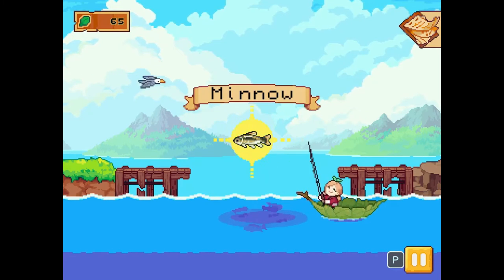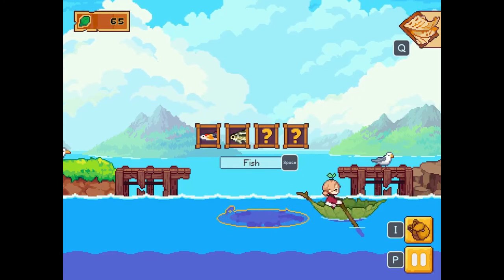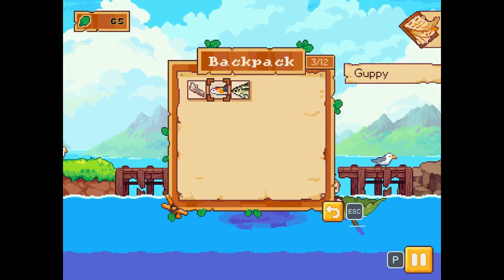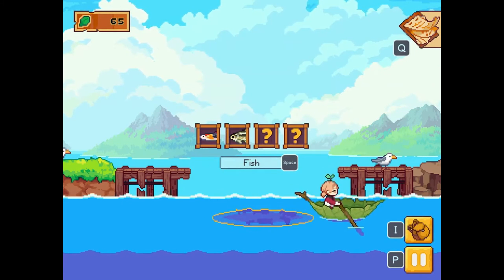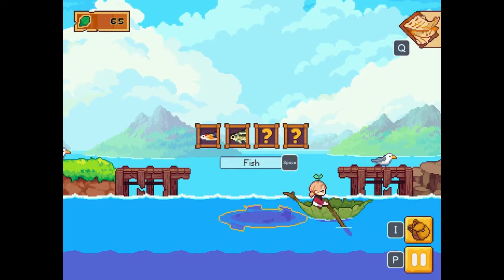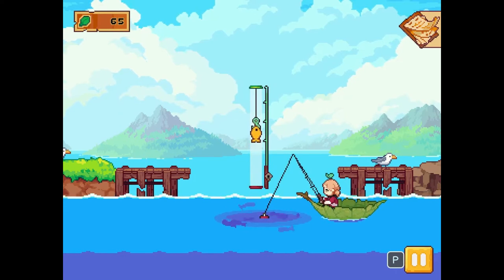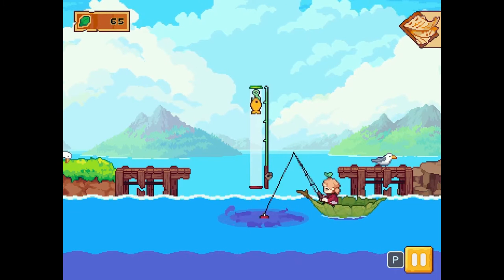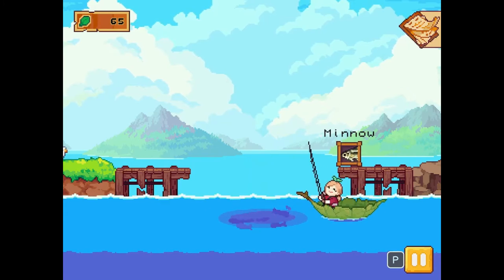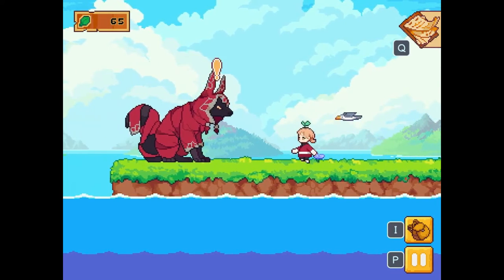I caught it - wait, what did I catch? I caught a minnow and a guppy! We need mackerels for Jelly Bean but we just need three of any fish for Luna. Okay, let's go give these to Luna and then let's go catch some mackerel.